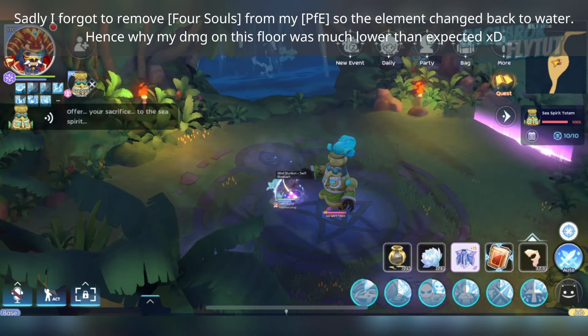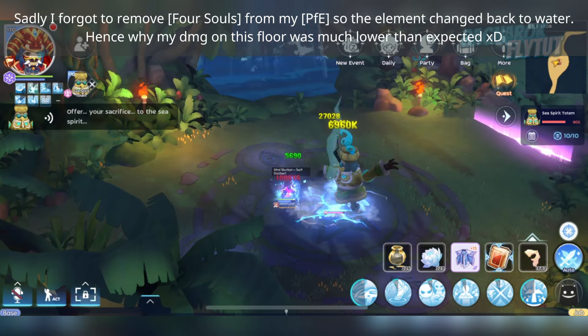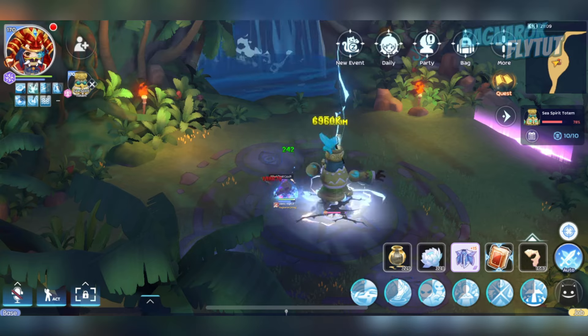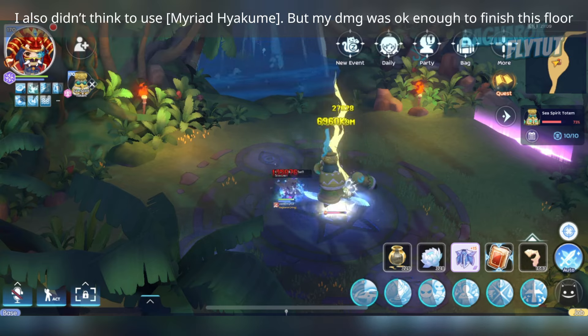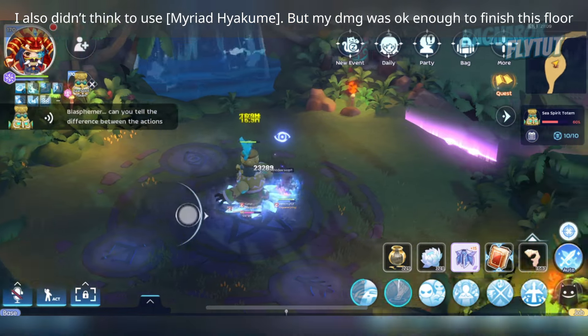Sadly, I forgot to remove Full Soul from my Prevair for Elite, so the element changed back to Water. Hence why my damage on this floor was much lower than expected. I also didn't use Myriad Hyakume, but my damage was okay enough to finish the floor.